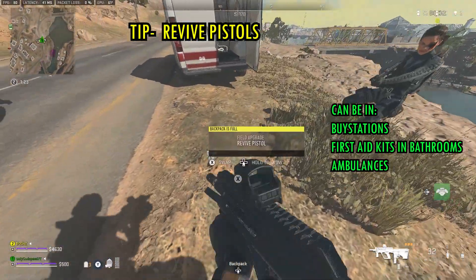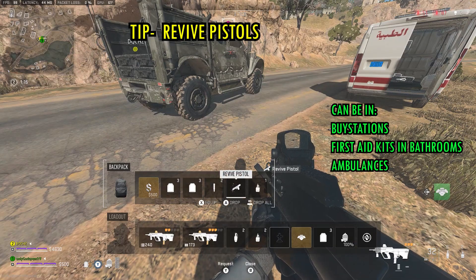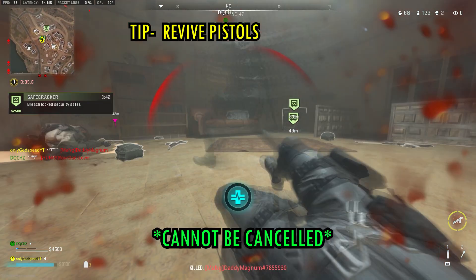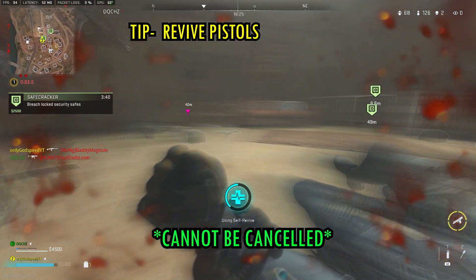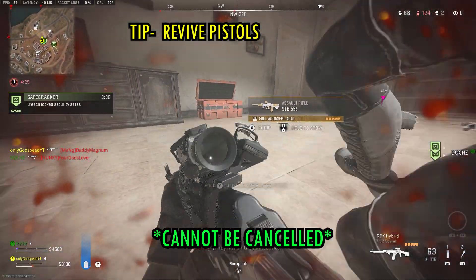Revive pistols are a new addition to Warzone — you can shoot your teammates with it like a gun and it revives them. There is still a timer for the revive, but make sure you equip it as your field upgrade before a fight because even without self-revive you can use the revive pistol on yourself. If you don't have it equipped, you won't be able to use it on yourself when knocked.